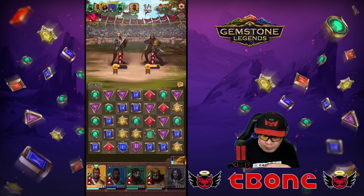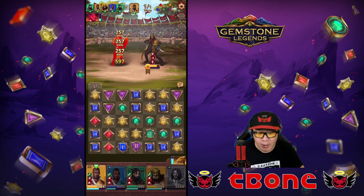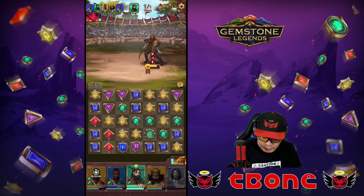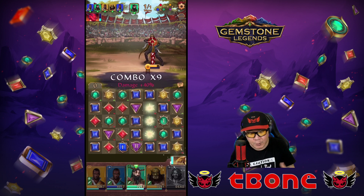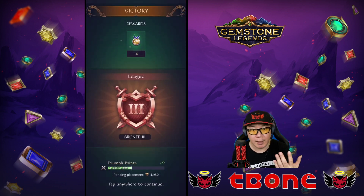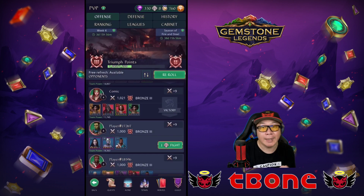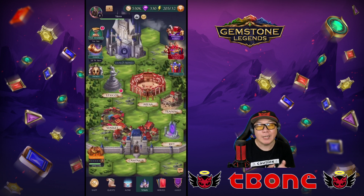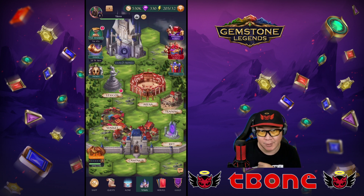Let's go ahead and finish up this fight. We should be able to do this, no problem. We are light against light right now so we're not going to do additional damage, but we should do just fine with what's remaining. We're going to go ahead and match as many dark gems as we can — and we get a victory! We earn some trophies and make our way up in the PvP tier. I will be covering PvP in more detail — I just wanted to showcase how you can use this battle knowledge across all the different aspects of the game.